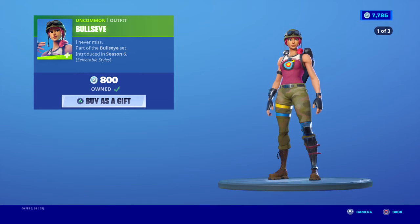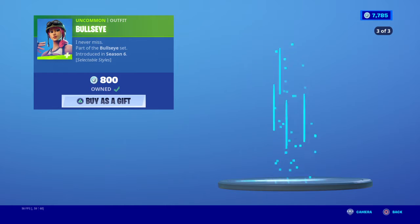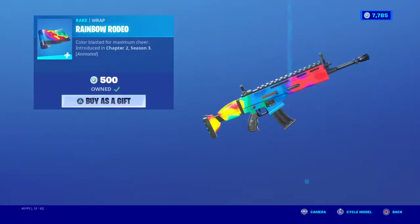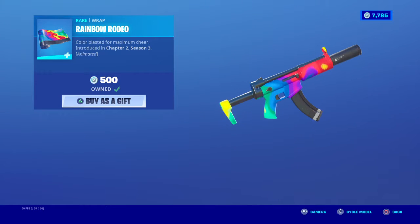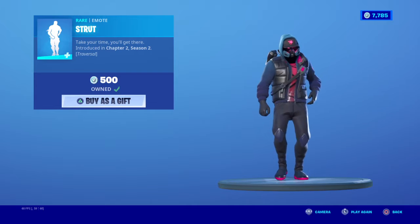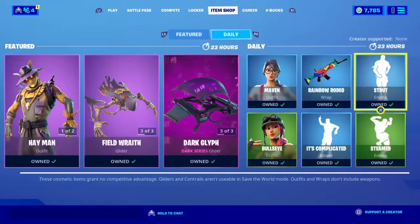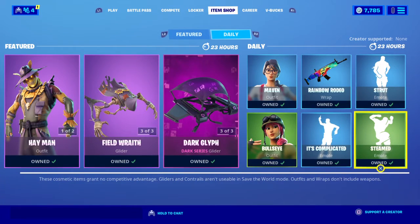Bullseye now has three added styles: the normal one, a Valentine's style, a pixel art-esque one, and this new one called Rainbow Rodeo. It's a really nice wrap. We also have Strut — the slowest traversal emote ever, but it looks real nice with Peely. And Steamed Pool, which I have but have never actually used unless I couldn't talk with my mic.